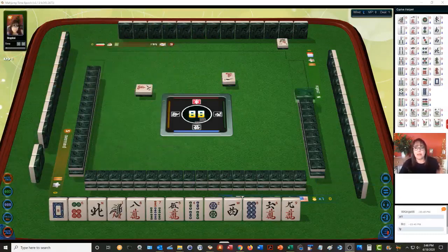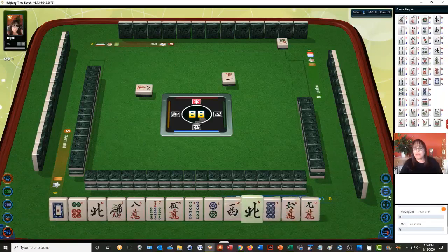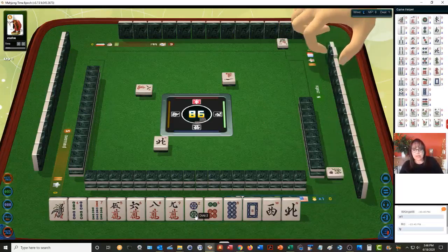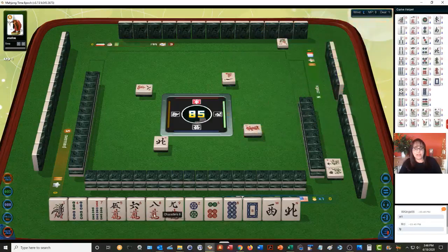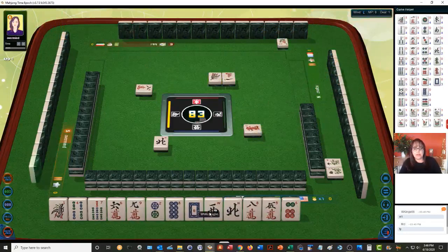You've got to have eight points to win. Faan have different values. I was thinking about Lesser Honors and Knitted Tiles since we have singles — 1-4-7, 2-5-8, 3-6-9. Here's our 3-6-9 potential, and we've got Single Honors. The North would have been a discard because you can't have any pairs.